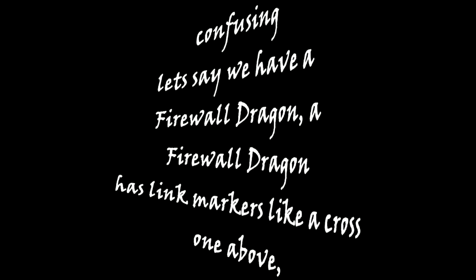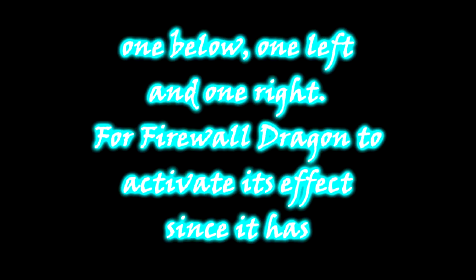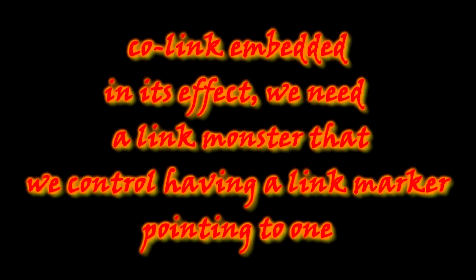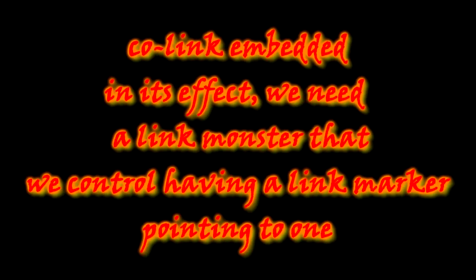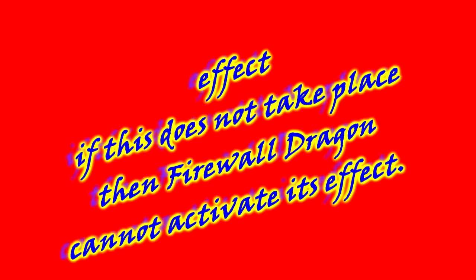Let's say we have a Firewall Dragon. Firewall Dragon has Link Markers pointing across — one above, one below, one left, and one right. For Firewall Dragon to activate its effect, since it has Co-Link embedded in its effect, we need a Link Monster we control with a Link Marker pointing to one of Firewall Dragon's Link Markers. If this does not take place, then Firewall Dragon cannot activate its effect.